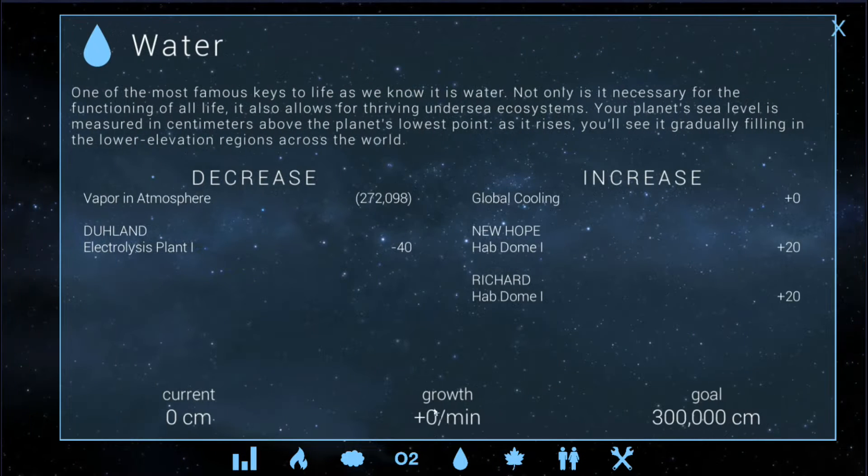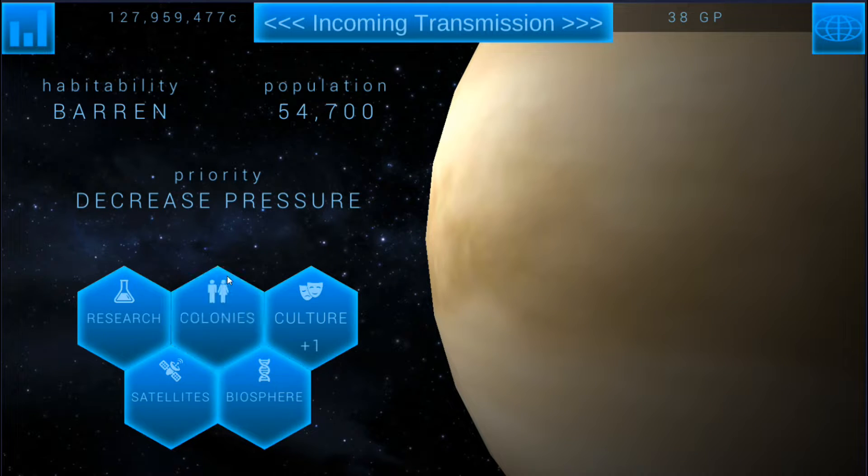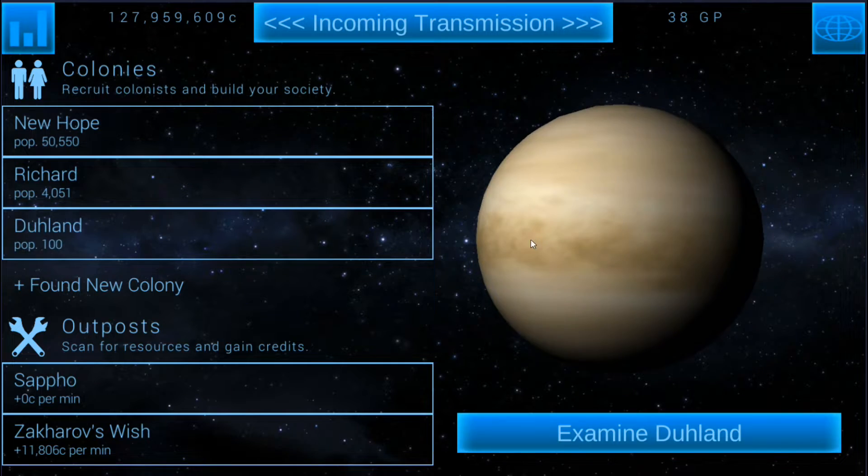We just stopped the water at 272,000 — that's perfect, we're going to leave it there. This vapor is going to eventually rain down and fill up to 272,000 centimeters. The goal is 300,000; we'll build geo cisterns to offset the rest of that. We'll keep that on because it offsets both hab domes, so I'm not going to mess with that anymore.